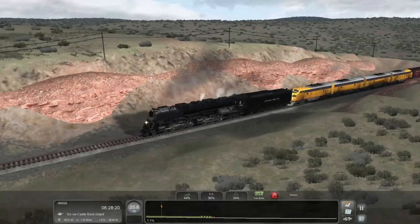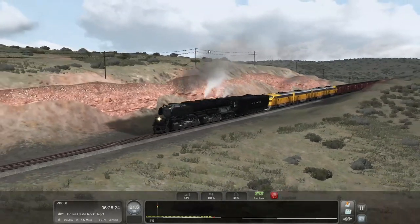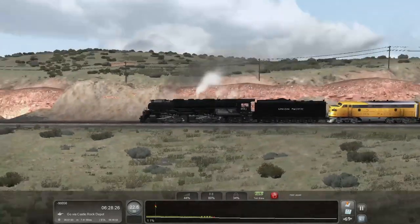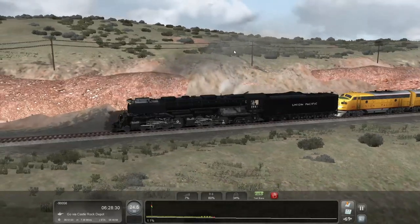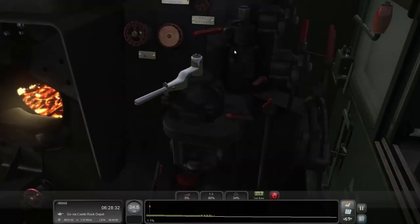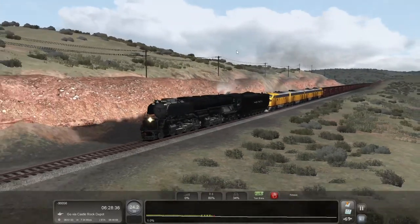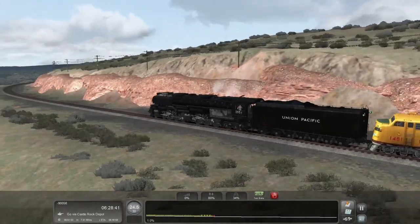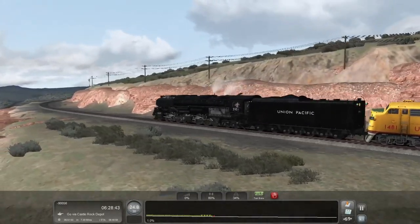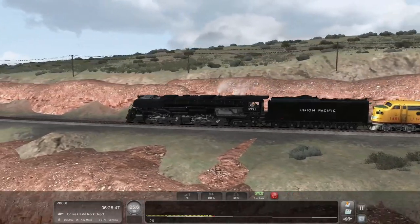Now we're underneath the speed limit so we'll just kick the air off. I had it left in first service, which when it's cut out just acts like lap. We'll play this train like an accordion and get the throttle wide open again. It's fun how quickly we accelerated there. The train's still releasing and immediately bogs us back down. I promise I've run more than 14 cars before.